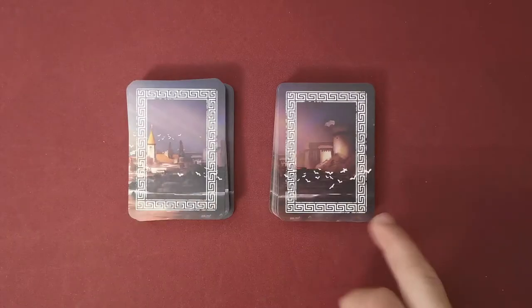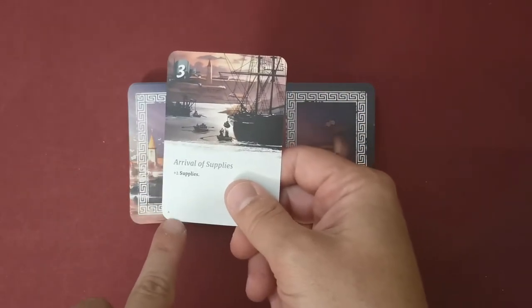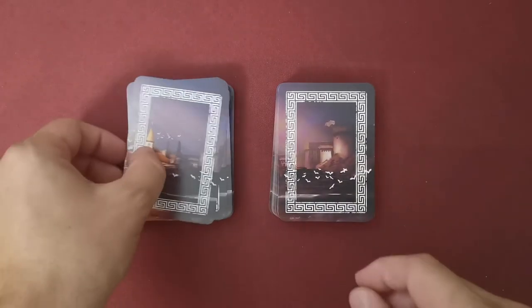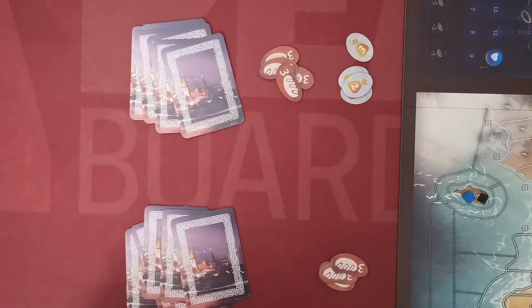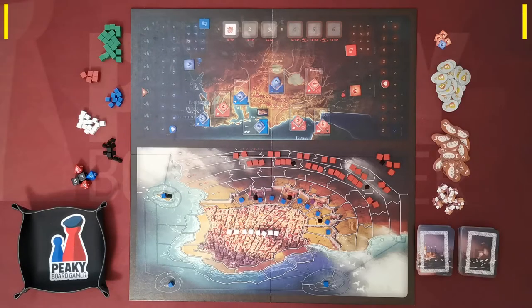The imperial player starts with 10 money and 12 supplies, while the insurgent player starts with 8 supplies. Split the cards according to the letter in the bottom left corner — A cards for the first period, B cards for the second. Deal each player eight cards from the first period deck. The game is now ready to start.